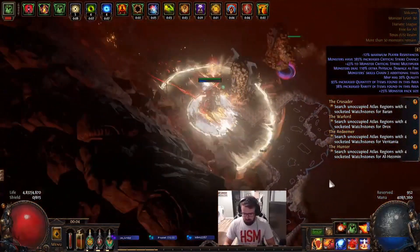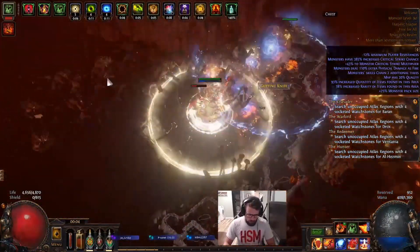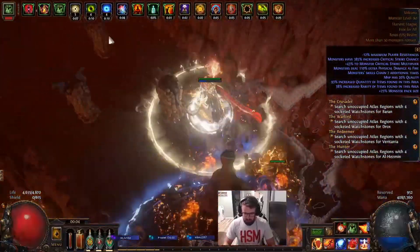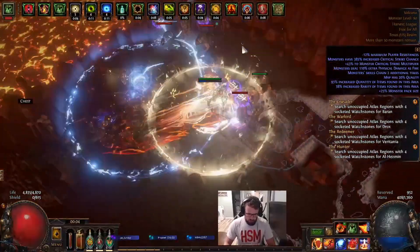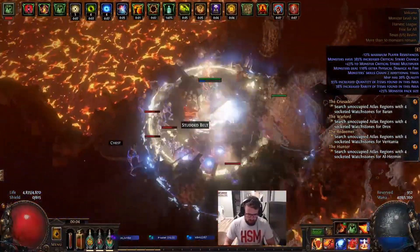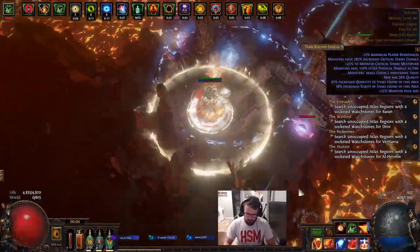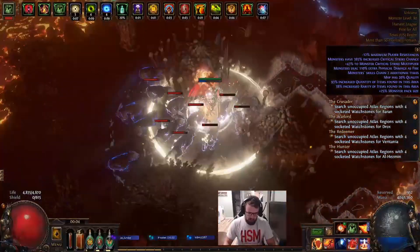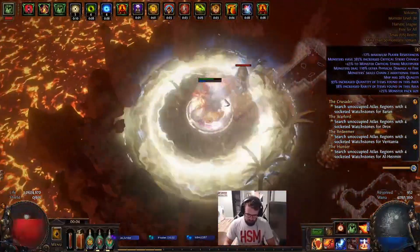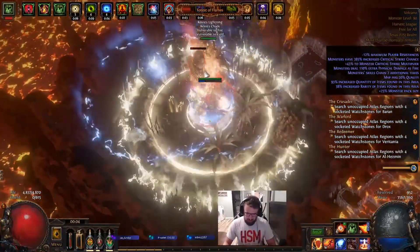Whenever you want to DPS a boss, we have a double curse Orb of Storms going on. That'll proc our EE, proc crit for elemental overload, and apply Despair and Flammability — pretty useful. I'm not going to waste my Vaal Righteous Fire again for the boss so you can get a real appreciation of what the damage looks like without it. Vaal Righteous Fire versus not is a big difference, and I accidentally canceled my Righteous Fire.